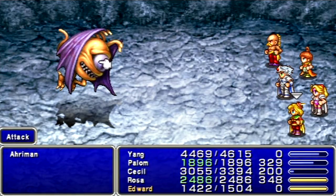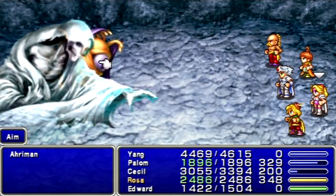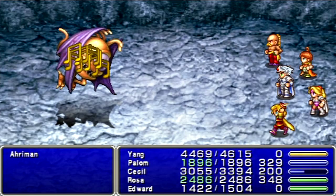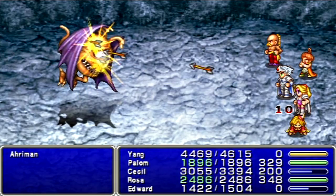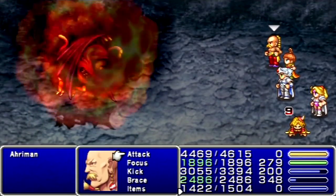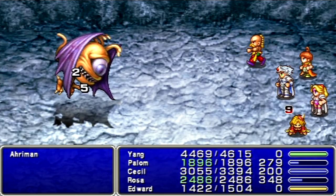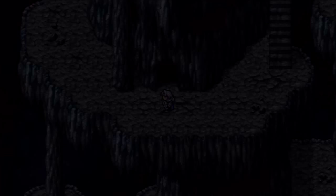This is another one of the reasons why I've dropped the battle speed so much. Now, basically all Ahriman does is use that Doom death effect. The reason I brought Palin along — one of the big reasons — is because of Flair! Because Rydia does not learn that until level 55. Palin learns that a lot sooner — three levels sooner.